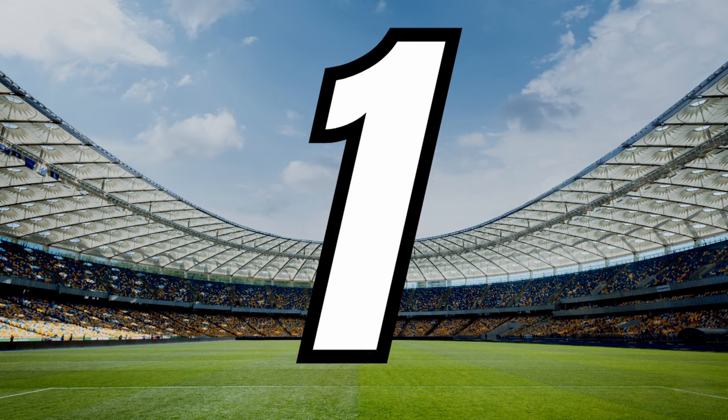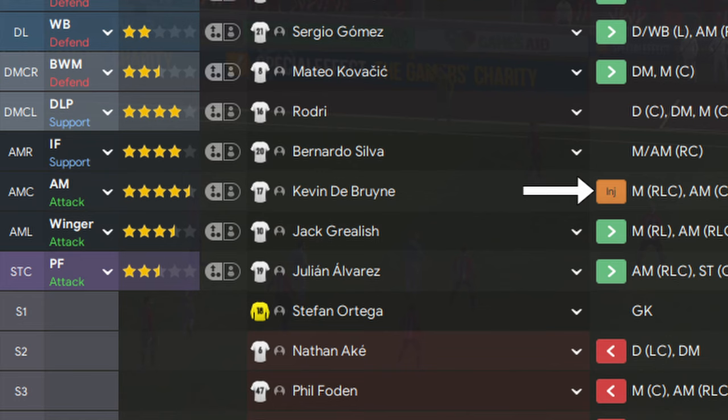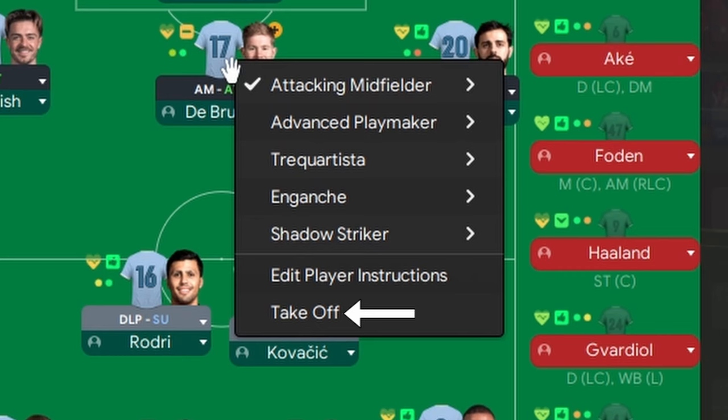Number one: the introduction of five substitutes instead of three has helped us massively with taking off players who are playing bad, got an injury, or just need a rest. But what if one of your players has taken a knock and you really want to rest him but you've used up all your substitutions? Well, in that case you're actually able to take one of your players off the field. Once you've used up all your substitutions, go to the tactics screen and right-click the player you want to take off — you can now see that a new option, 'Take Off', has become available.